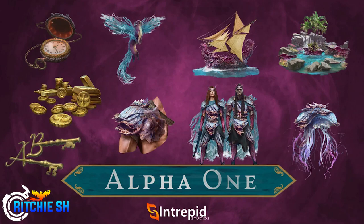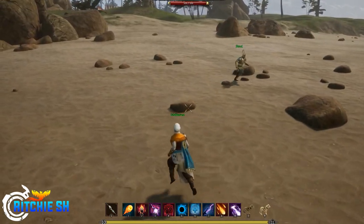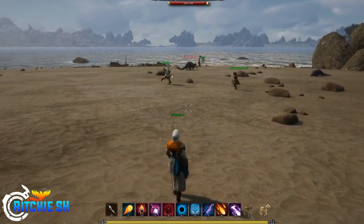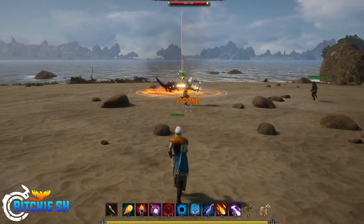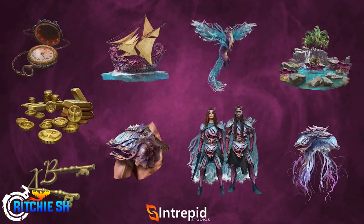For Alpha 1, you will be looking for the Adventurer pre-order package, which will be $500. Within this, you get Alpha 1 testing, Alpha 2 testing, Beta 1, Beta 2, 11 months of game time, $130 worth of ember — which will be an in-game currency used for their marketplace for non-pay-to-win items — and all of the cosmetics seen on the screen right now, and name reservation for the final game.